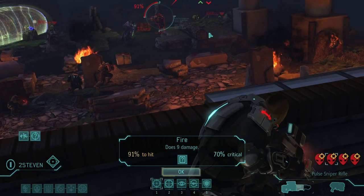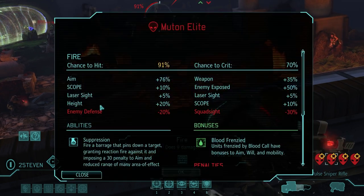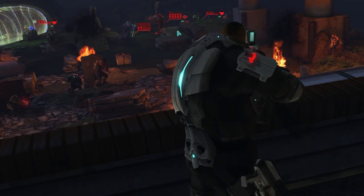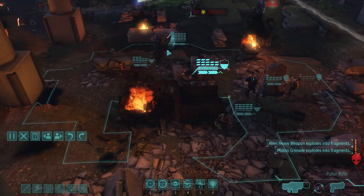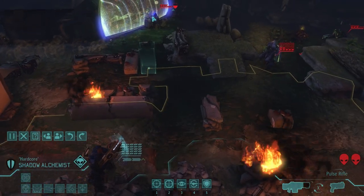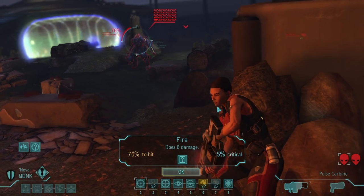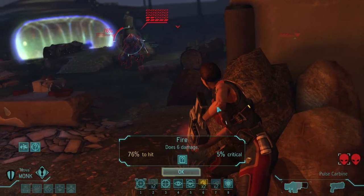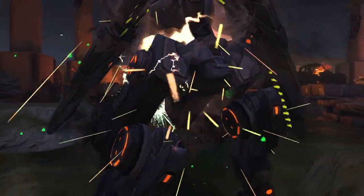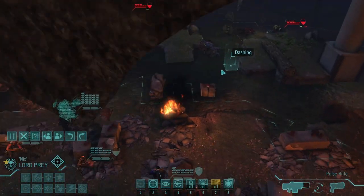The sniper shoots at the elite because it's difficult to hit these guys, and the sniper gets quite a lot of aim bonus. It's only 91% but it's a pretty good shot - that'll do it. Our medic doesn't have the greatest aim but takes the shot - and takes out the mechtoid! It was shredded, so that's how it works.